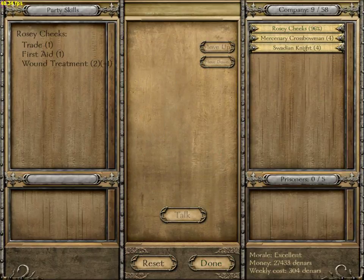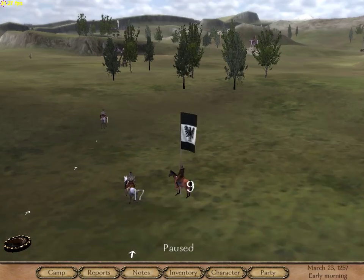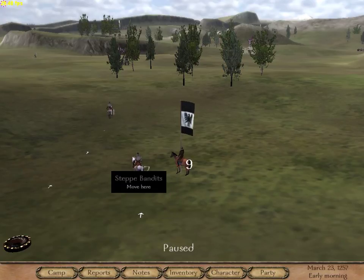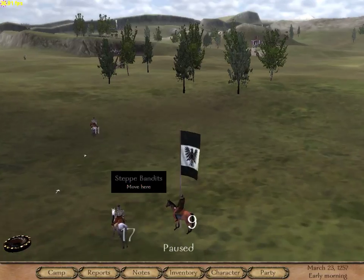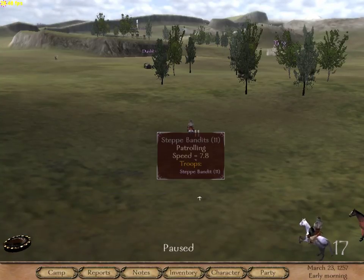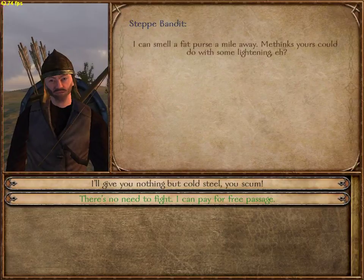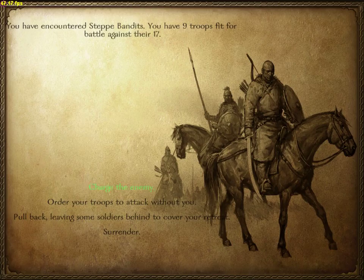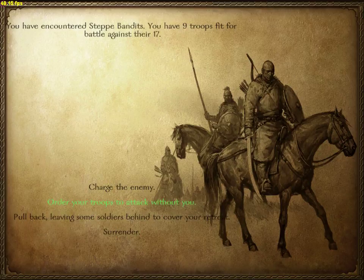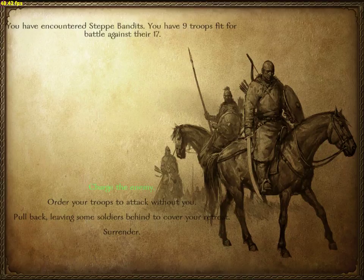So I have 8 healthy soldiers and I'm about to go against 17. The 17 chose to fight me — I'll give you nothing but cold steel. It says I can pull back leaving soldiers behind to cover retreat, but we're not surrendering or retreating. Do not do the manual battle unless your army is large enough to handle it.